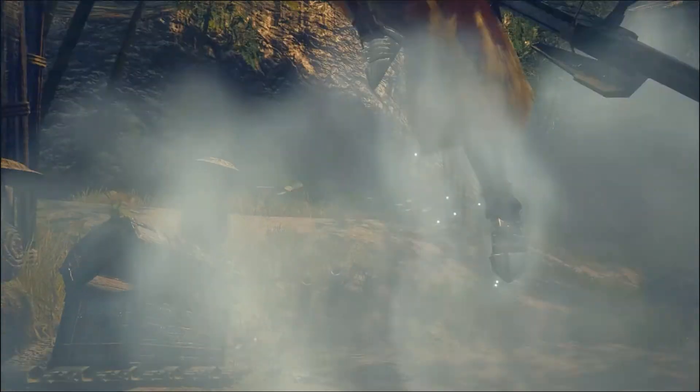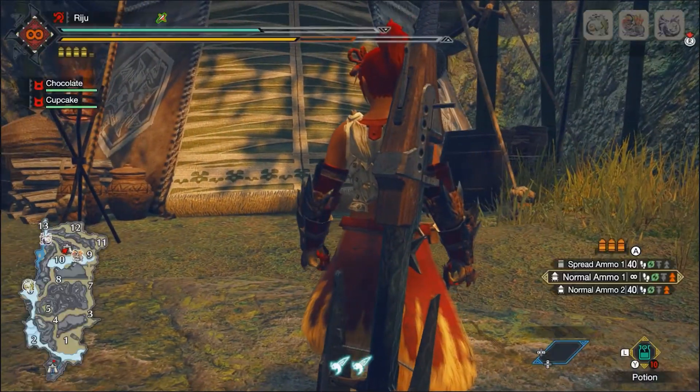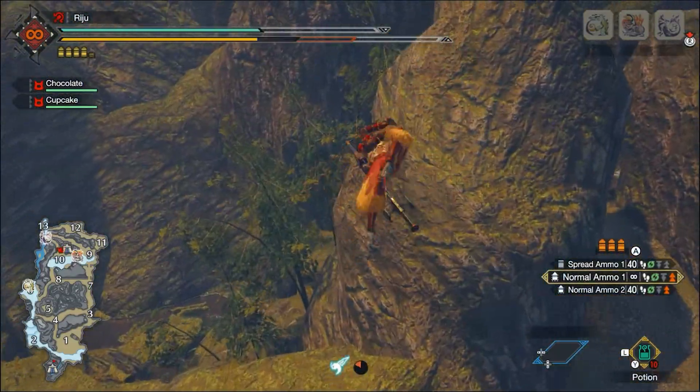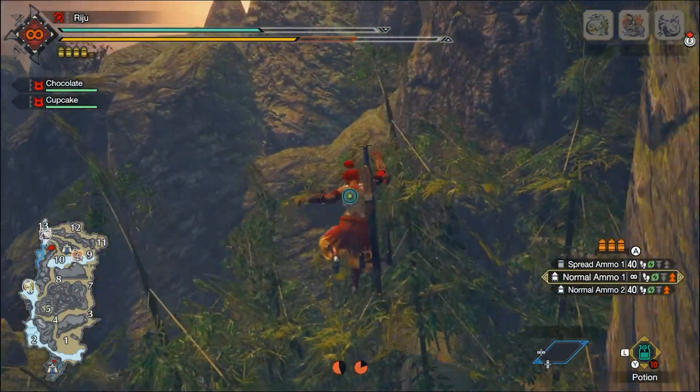If you do not have the camp unlocked, you want to navigate towards area 10 and from there climb over the mountains. But while you're at it, you might as well unlock the camp — just go there and then you'll get a quest in the village. And then here we do some mountain climbing to get over to that water area.